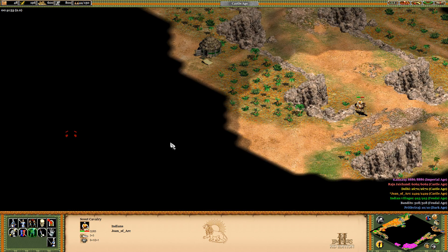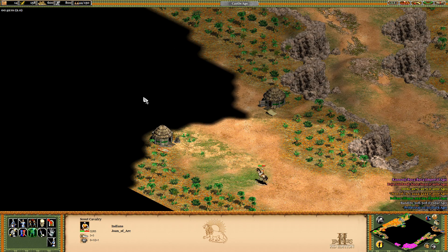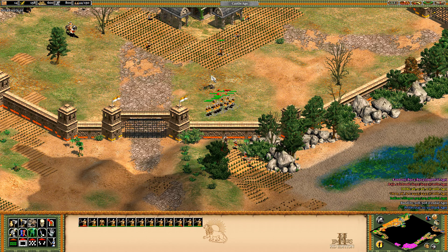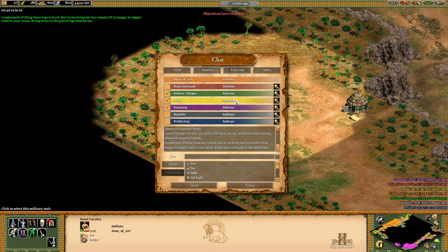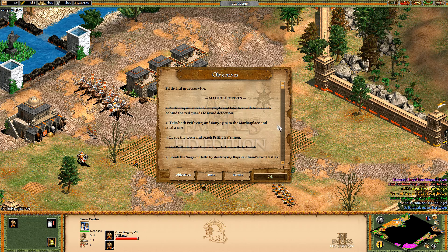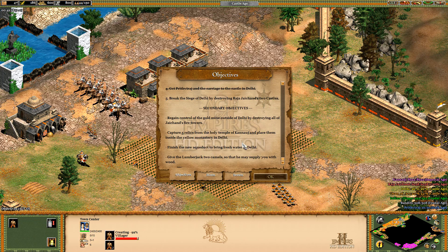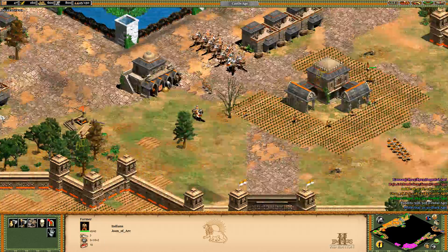So starts the attacks. We'll keep scouting. They did say that there are multiple tasks around from the Indian villages. One says: 'Pulling these logs is hard, but if you bring me two camels I'll be happy to supply wood to your costs. Bring them to the pile of logs behind me.' Two camels — does that mean wild camels or camel soldiers? Okay, it seems like wild camels, so let's go scout for camels.